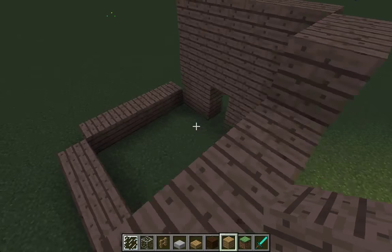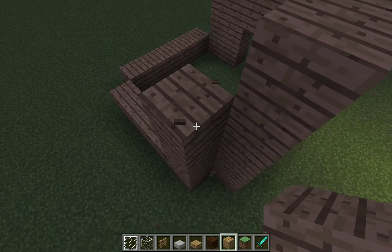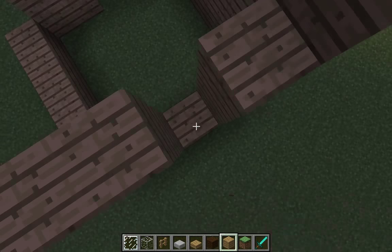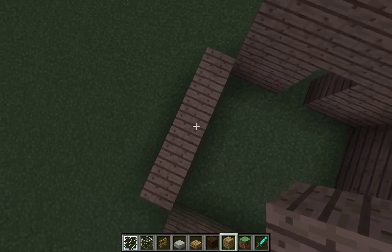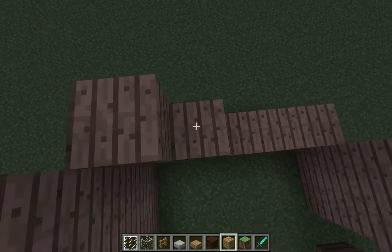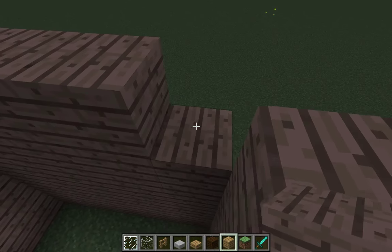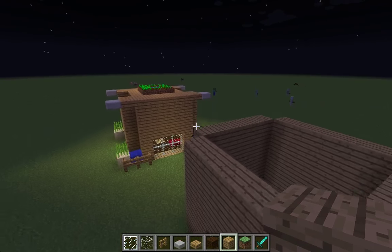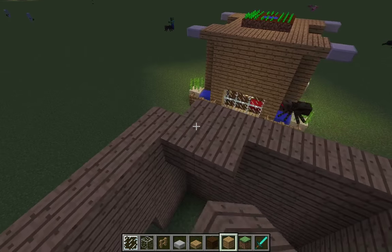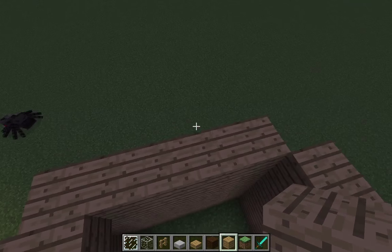You guys can skip through if you need to — there's always skipping. Now that we have it built up all the way — it doesn't take too too long — you've got to build a roof, which will just come over as a flat thing like this.